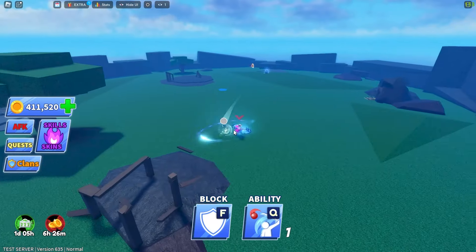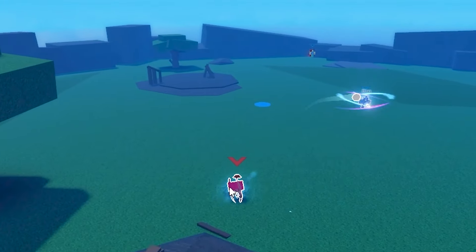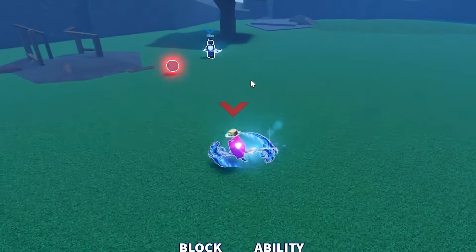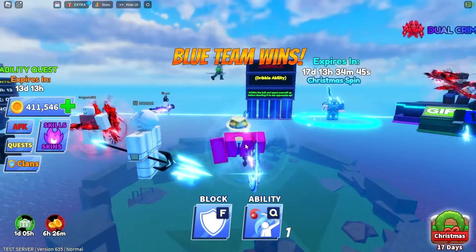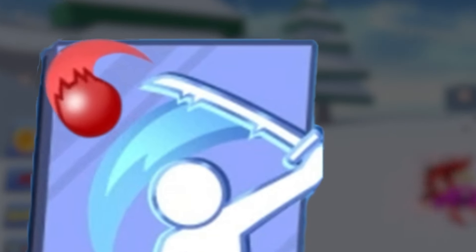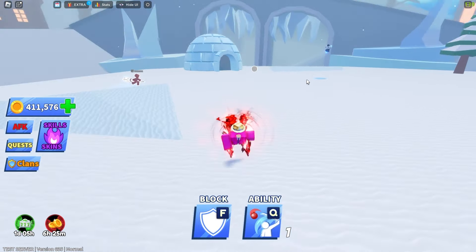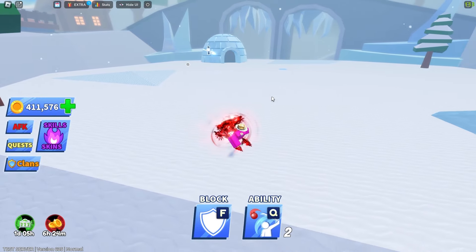Oh, he's got infinity. I'm going to let mine recharge. Let's go — I got him! I beat the infinity guy. Dribble is crazy. I actually beat an infinity user with dribble. So you can dribble it to this guy and then just hit it to someone else and they won't see it coming — when they think you've hit dribble, the ball is actually just going towards you.